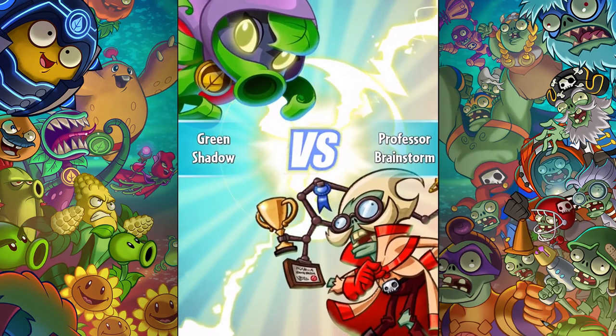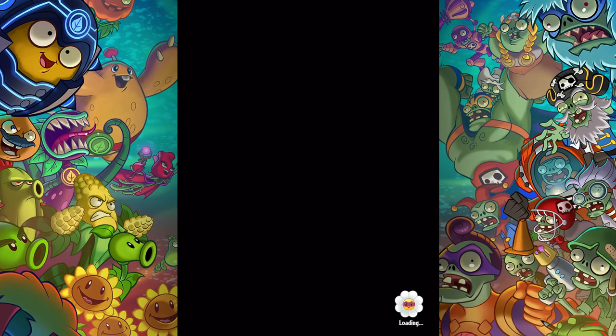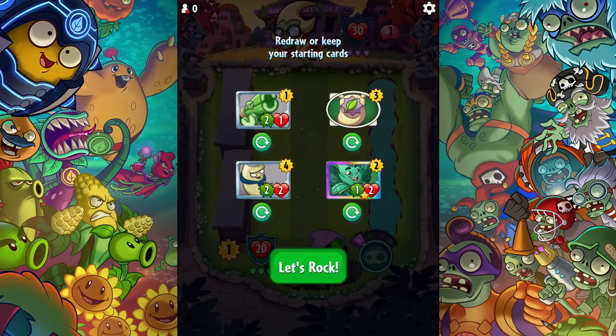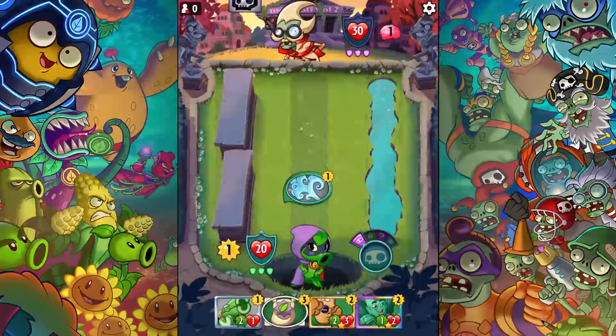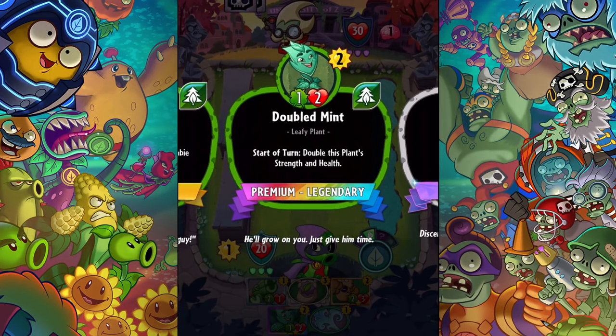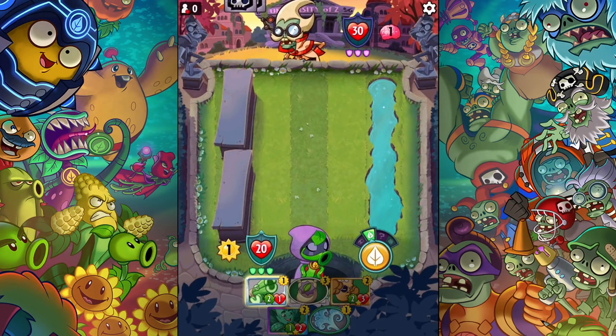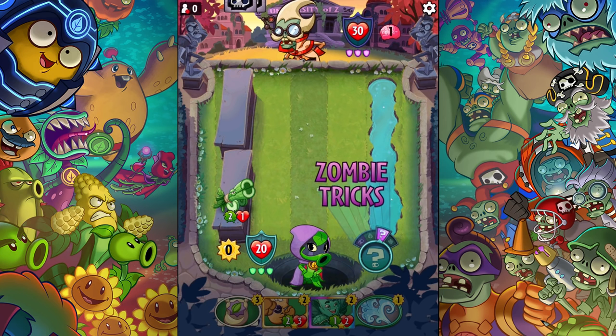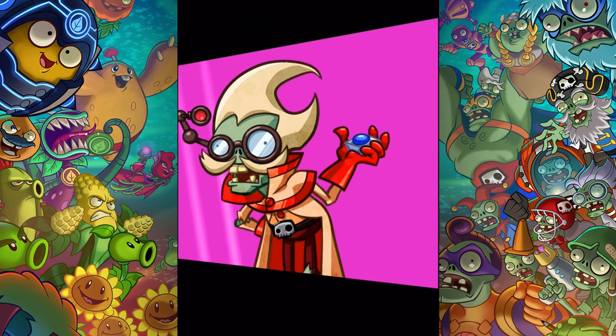We're going to take this deck into single-player mode against Professor Brainstorm. I like doing this because it gives us a great variety of situations since he's going to be playing a great variety. A lot of my stuff is based on bonus attacks. The reason I still have some of these cheaper cards that may not seem to make sense — like double mint doesn't really do anything with snake grass — is because I can't play snake grass until round four. So it's almost like once I reach round four, my strategy starts switching.